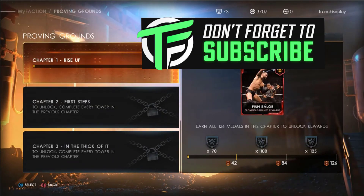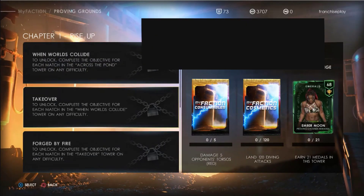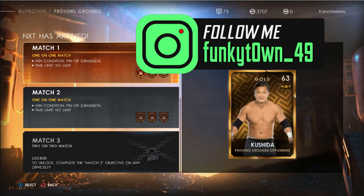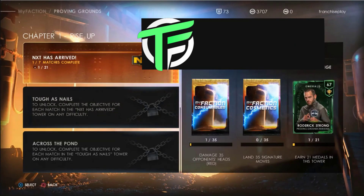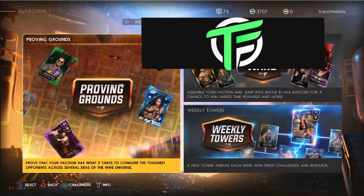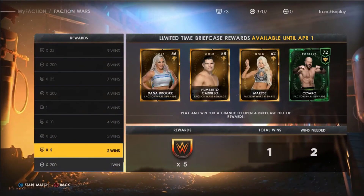The third currency is Virtual Currency, available for purchase and used exclusively in MyFaction on card packs, boxes, and contracts. Now, this next bit is very important — I know what you're thinking: pay to win. No, it's the opposite. Anything that players can unlock with Virtual Currency can also be unlocked with MyFaction Points — you can get it for free. In addition, MyFaction is an online single-player-only experience, so players cannot gain a competitive advantage over others by purchasing Virtual Currency. It is not pay to win.